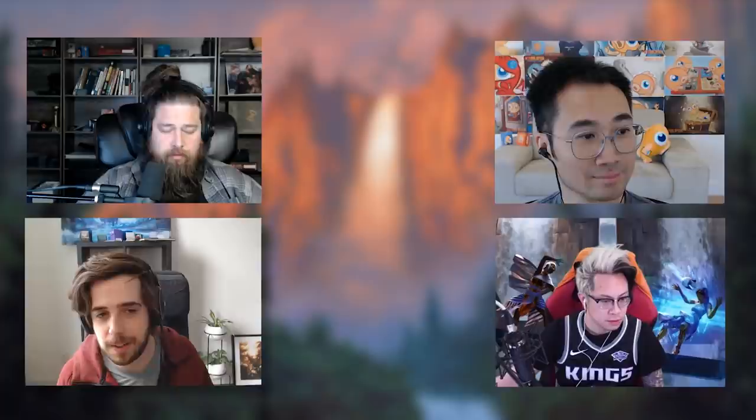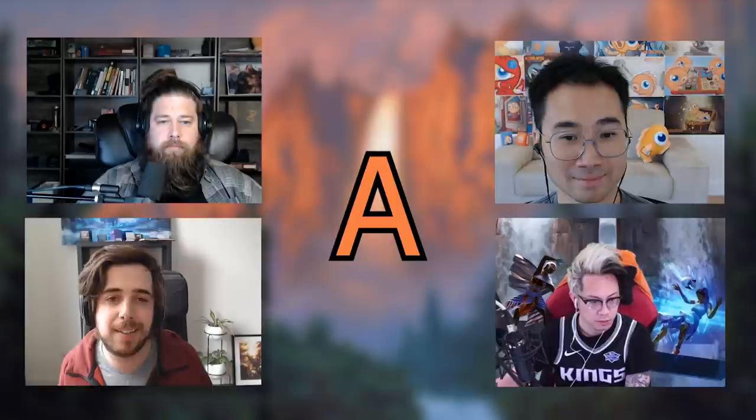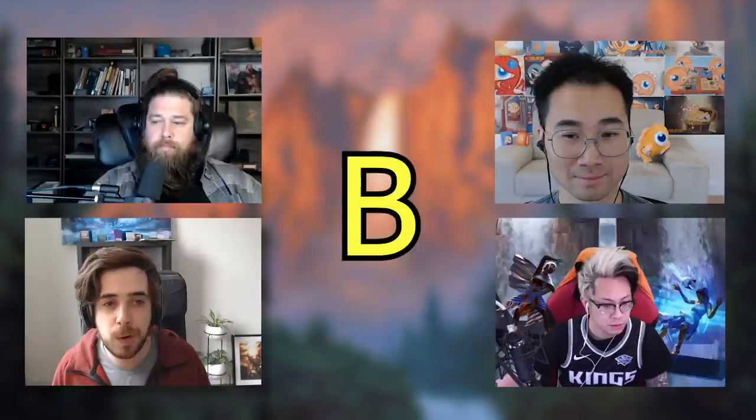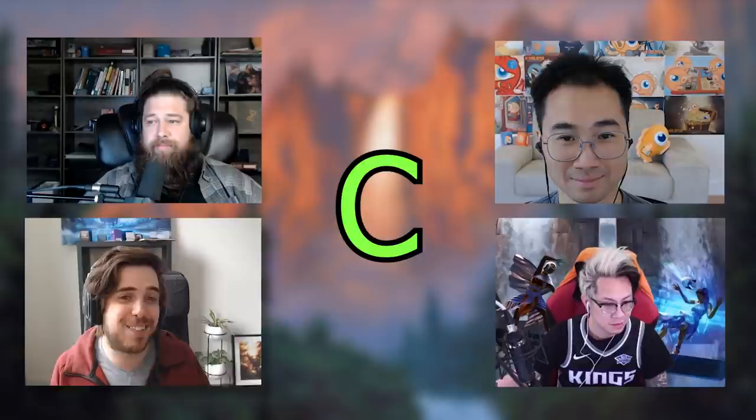That is the discussion for today — very controversial stuff. The way we're going to do it is each of us will give a rating on every single card. The grades go from S, which is an auto-include where we'd alter the deck to accommodate it and consider it in five-color decks, down to A which is really good overall, B which is only good in certain synergistic decks, C which is average, and D which means don't play.